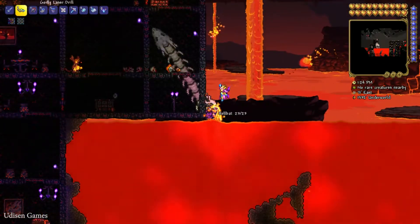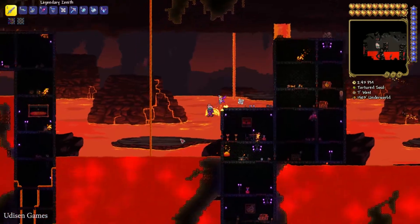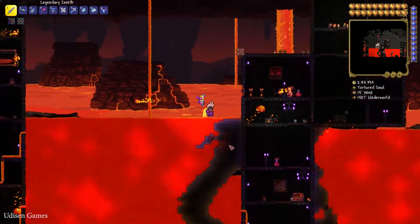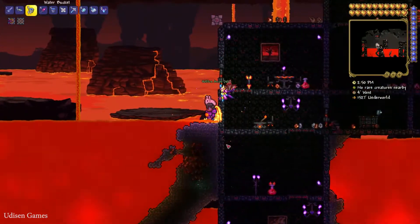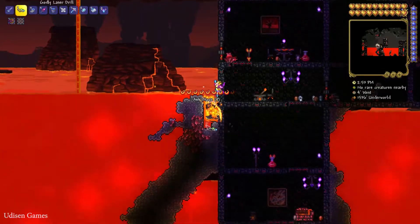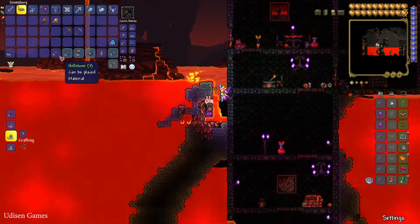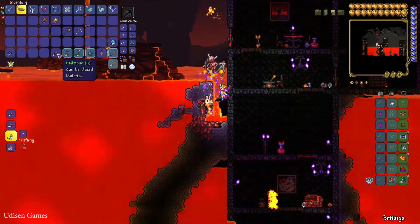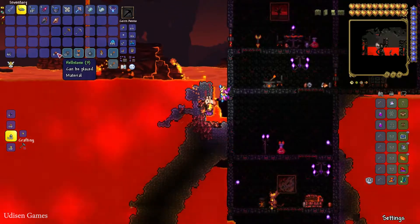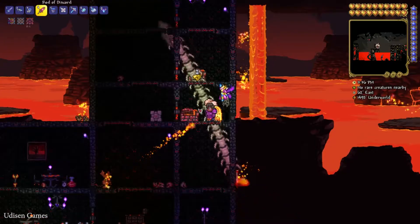If you want to craft all pieces of Molten Armor, explore the Underworld very carefully, especially blocks under the lava. Sometimes you can find a very red ore — it is hellstone. You must collect 135 pieces of hellstone if you want to craft all pieces of Molten Armor.